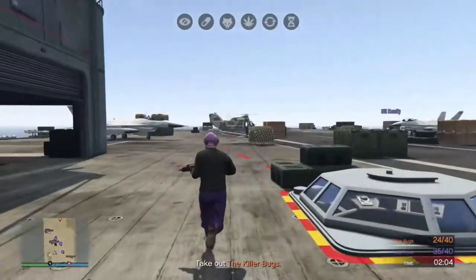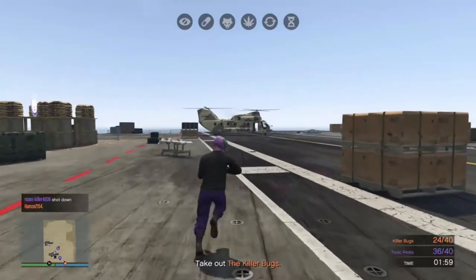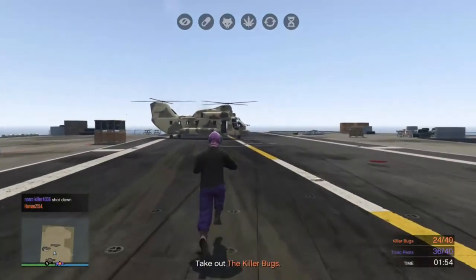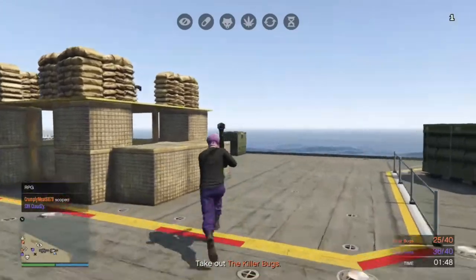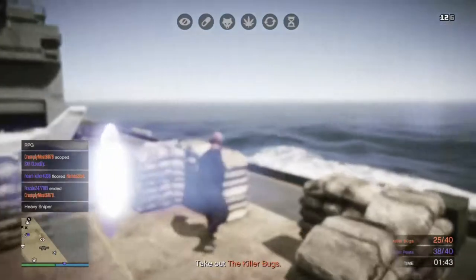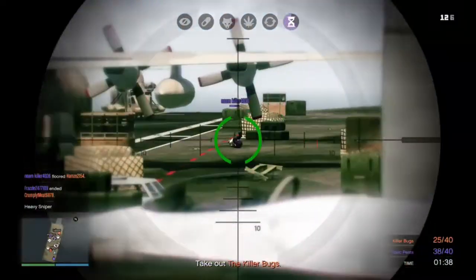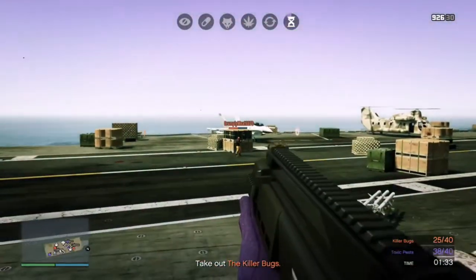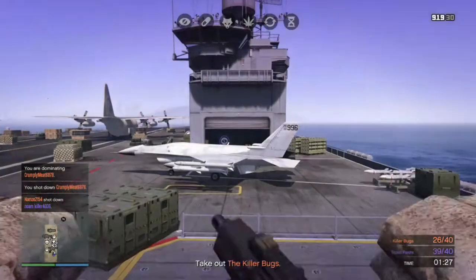You can only go on the top — you can't use any of the vehicles either. Even though they're there, they're literally just there for cosmetics. Along with the missiles and rockets on the deck, you can shoot them and they can blow up. The beast mode comes into play about halfway through — we were doing it for ten minutes, so I'd guess around the five-minute mark, it appeared.